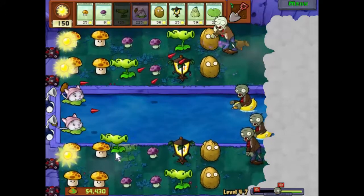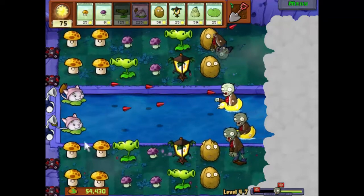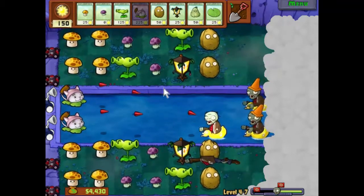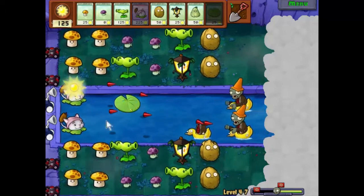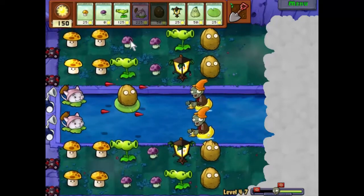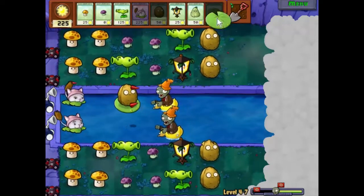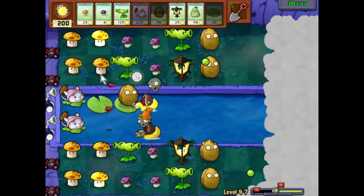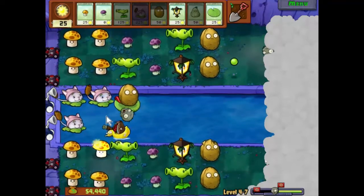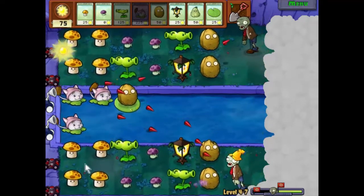Let's put one of you guys in there - sorry about that, clicked off the screen. Let's put one of these there. What I'd like to do now is save up and put down another cat tail. It's really one of the most powerful plants in the game, to be honest with you. And let's be honest - pretty much everything is being prodded into the buttocks now.